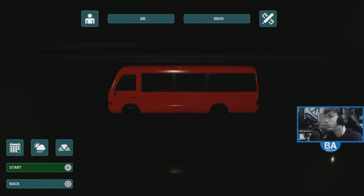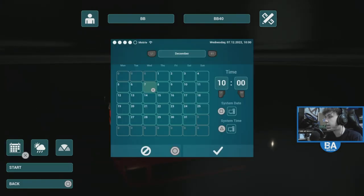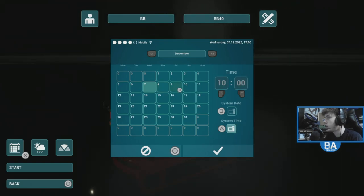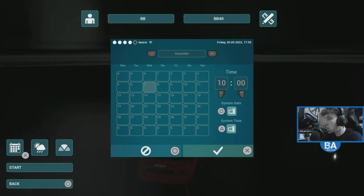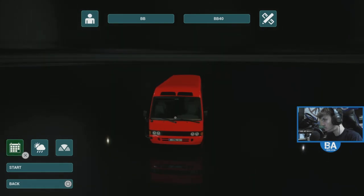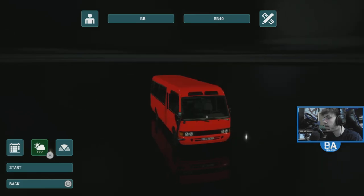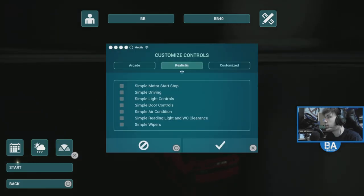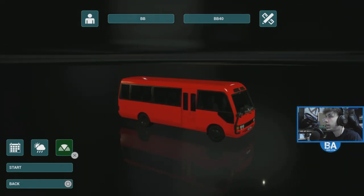This is where we can pick our buses, the weather, and even the calendar. Let's use the system date — yeah, it does work. We're going to change the weather to dynamic, like that. And this is just your control setting: arcade, realistic, or customised. We're going to keep it on realistic. And I want to pick my bus.